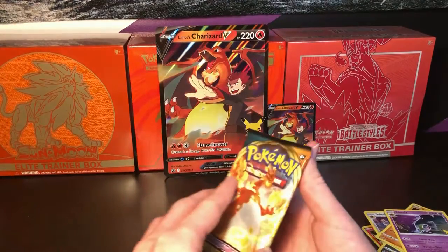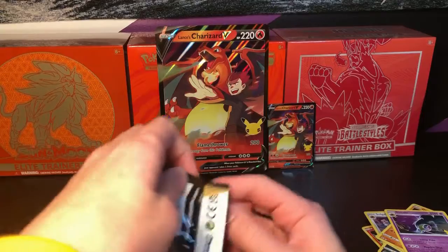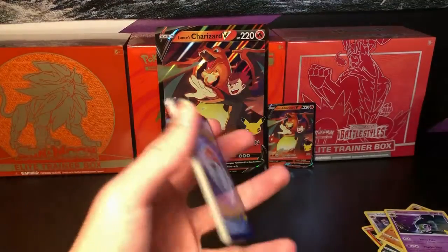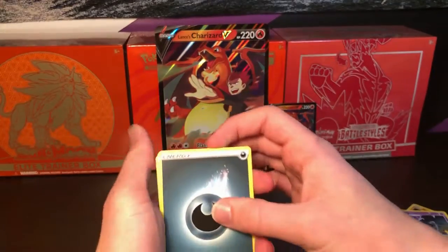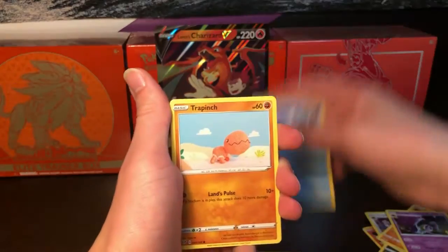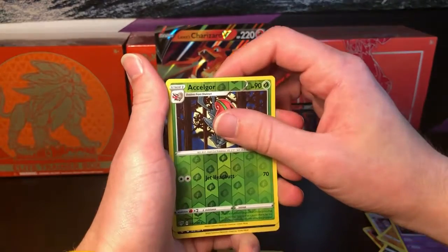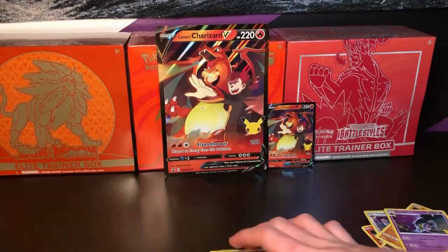Alright, here's the last pack — the Darkness Ablaze. Let's see what we can get here. Here's the code card. Let's go: Dark Energy, Dark Tricks, Dragapult, Larvitar, Litten, Trap Pinch, Teddiursa, Pancham, Arrokuda — and we have a Darker Eye Holo. So two holos on this box. Very nice.